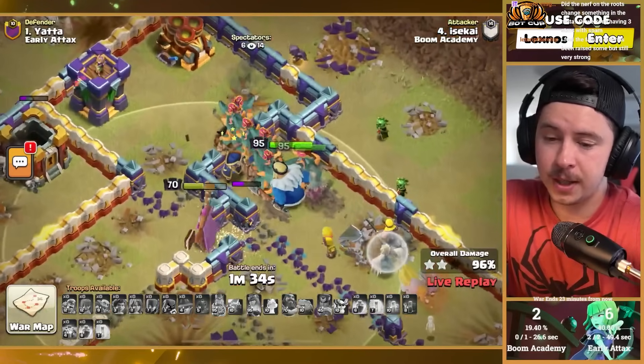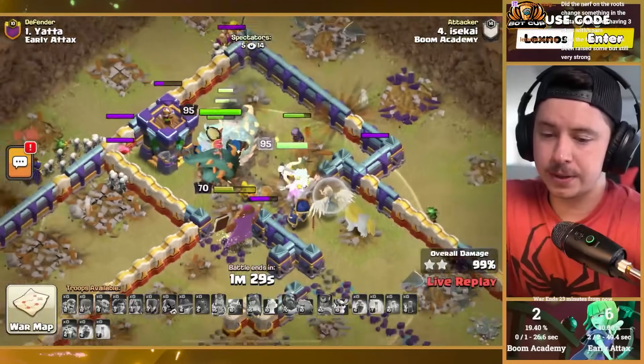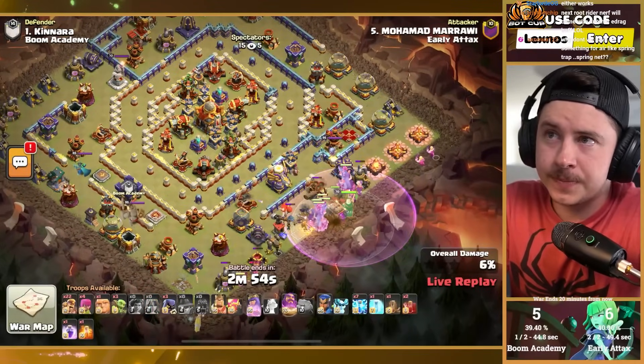Nice root rider spam. Nerf, Supercell — those root riders got nerfed real good. But it's not like he has one, two, three, four, five, six, seven root riders still alive at the end of the attack. Early Attacks with more root riders — who would have guessed.